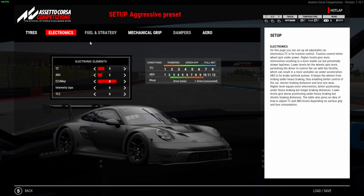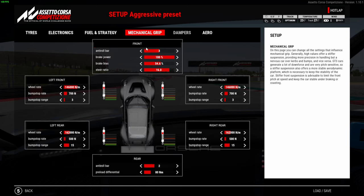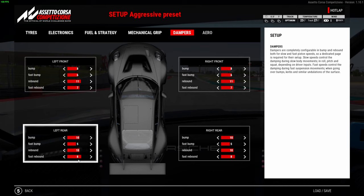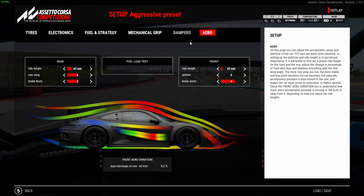We'll go to the electronics, leave the TC on free, put the ABS to two, get rid of TC2 - we know that's just slower at the moment. Put your front brake discs on one. We're going to focus mainly on the mechanical grip and the aero. The dampers - I'll just do the quick damper trick - but I'm not really focusing on that today. I just want to focus on what we're going to do with the aero and mechanical grip. We're going to use max wing on both setups.